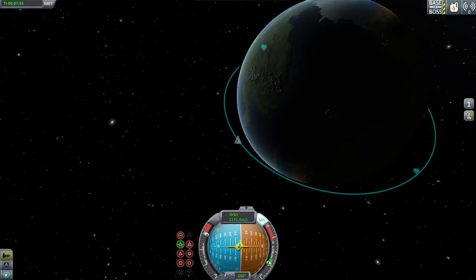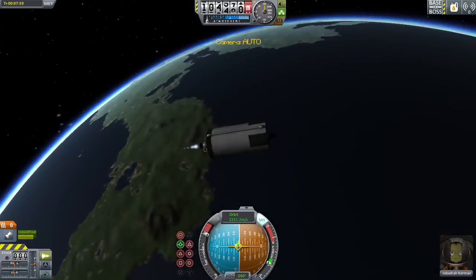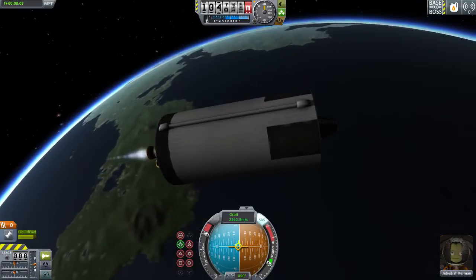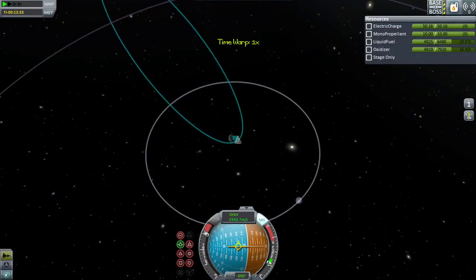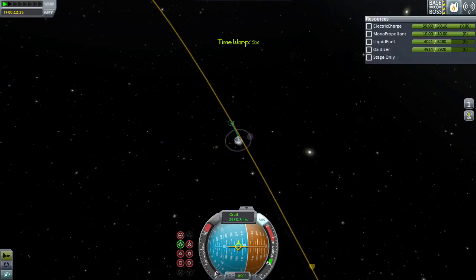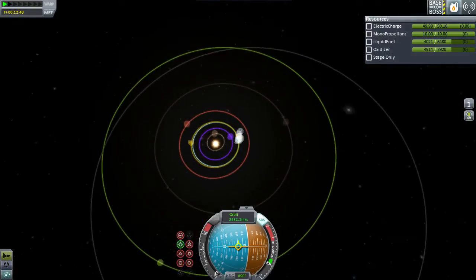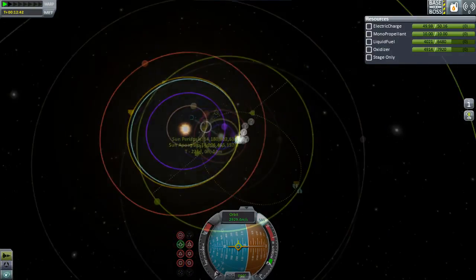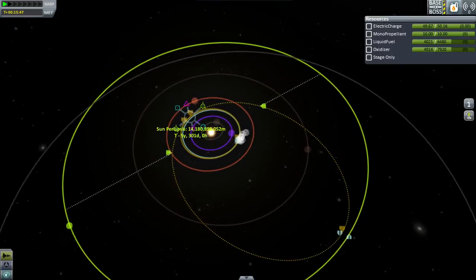I want to perform the burn maneuver. I'm gonna tell it to point prograde because I don't want to have to control this — I'll let Jebediah do it. Oh god, stop stop stop stop stop! No, stop. Whoop — quit paying attention for just the wrong moments. Nice job me. It's pretty close, close enough for it to get confused, so that's a good sign.